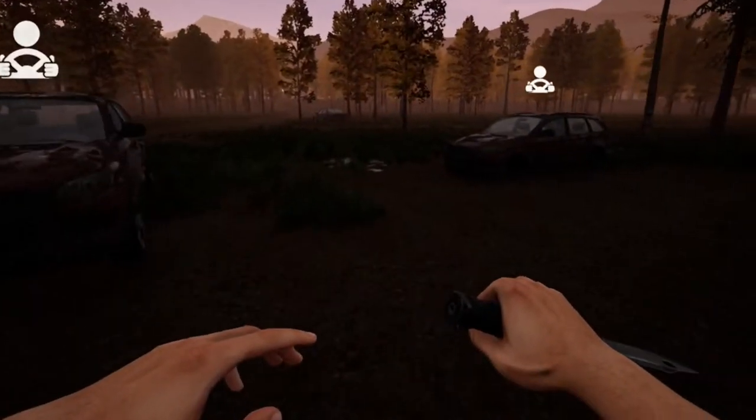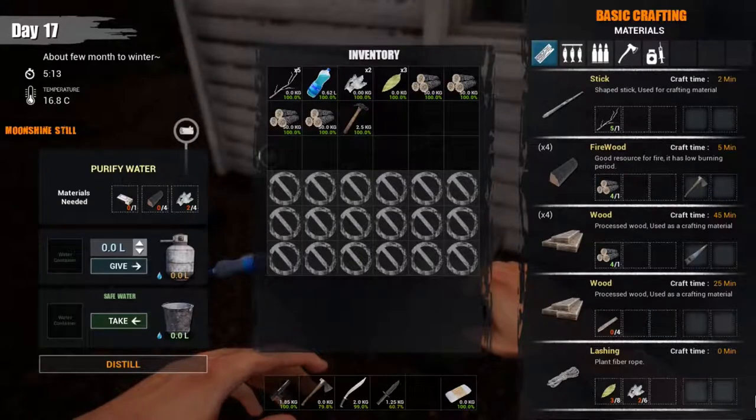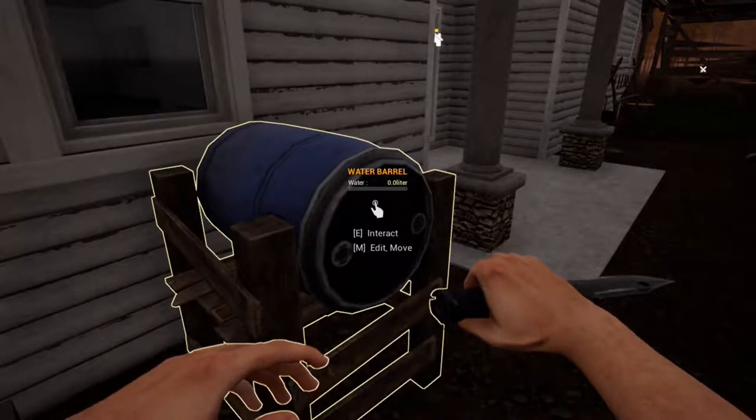The other thing I wanted to show you is the water purifier has changed. It doesn't have little slots for the bottles anymore — now we have to use the bucket to give water and also the bucket to take the water, which means we'll have a use for this thing which I haven't used yet.